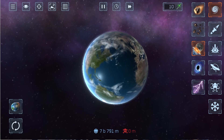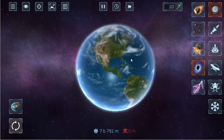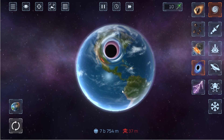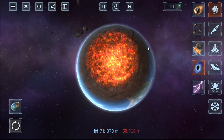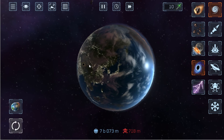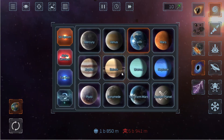Next we have what looks like a black hole. Let's see how much damage the black hole does to the Earth. Seven hundred and eighteen million people have died — that's better than the single asteroid. It actually does a lot of damage. I don't know why I am so into damaging my own planet!